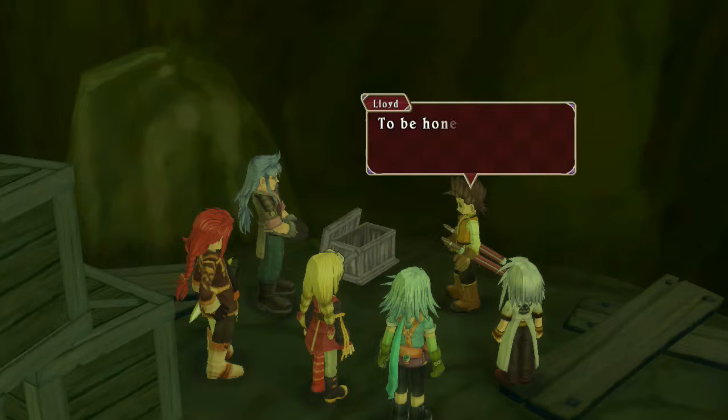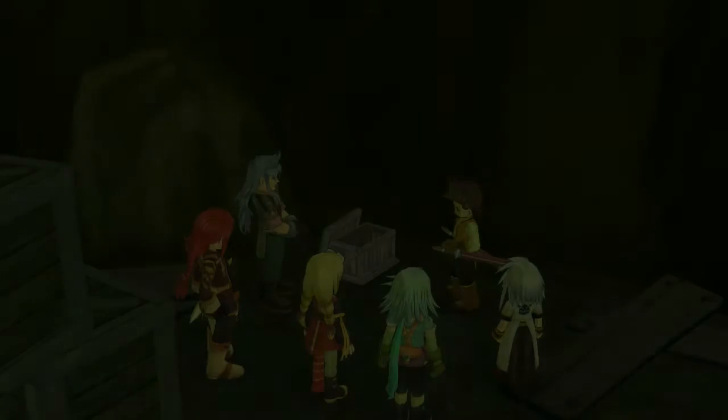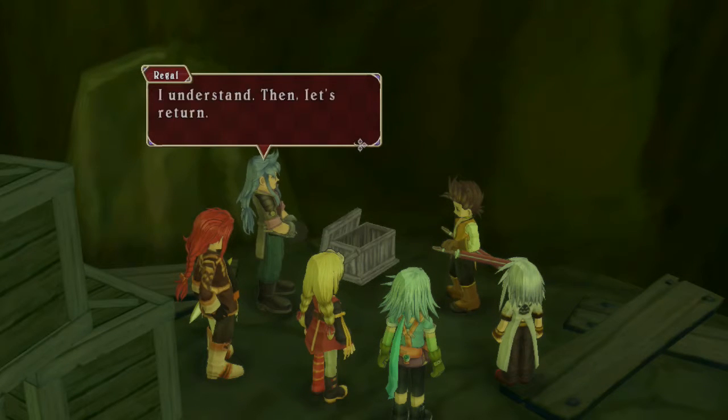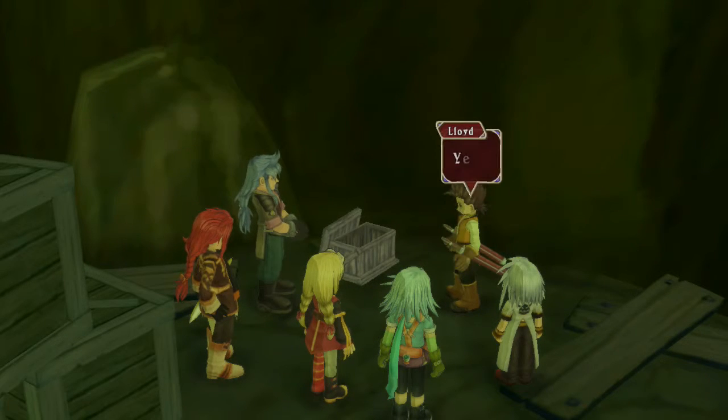How long will it take? To be honest, only a dwarf could do it right. But if I carve the charm directly into this, I think it'd serve in place of a keycrest. If that's alright, I can make it the right way — just a little bit. I think this will do. Later, once Persea has returned to a normal state, let's have Dad or Altessa make a real one. Then let's return — it is unbearable to leave Persea in that house steeped with the stench of death.